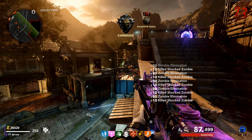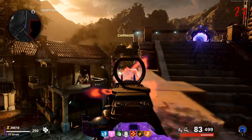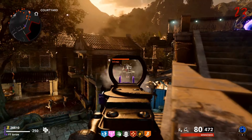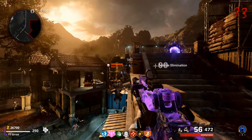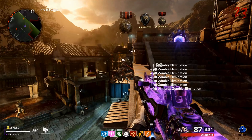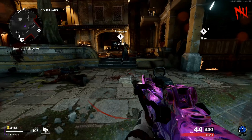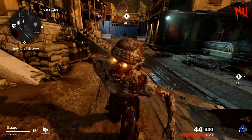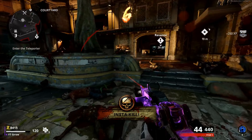This is 100% solo so you don't need anybody to help you with this. All you're going to need is an Aether Shroud leveled up to tier 3. It has to be tier 3 so that you can shoot forward when you use it — if not then you won't be able to do this. So you guys want to go ahead and save up until you get your Aether Shroud. It will happen on like round 5 or 6 and do not open the first door.